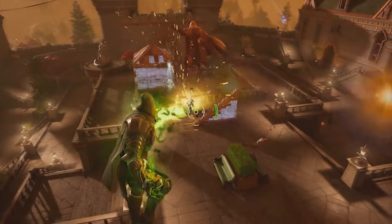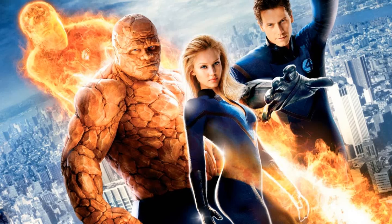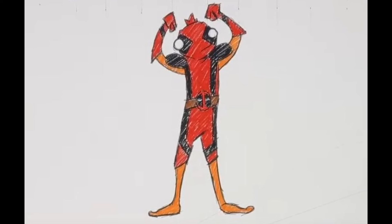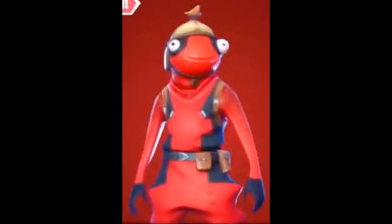The Doctor Doom mystic weapon looks like something out of Dragon Ball Z, which is pretty cool. Fantastic Four has been confirmed — it's coming to Fortnite. We also have Fish Stick, and guess what — Fish Stick is going to have a Deadpool outfit. This is the first teaser for Season 4, and this appears to be a leaked image, though I'm not 100% sure.